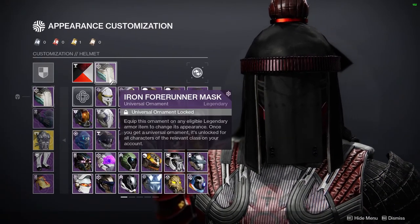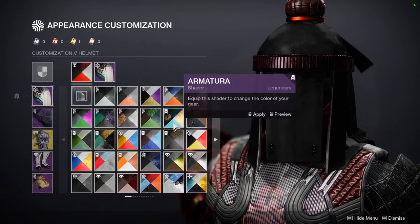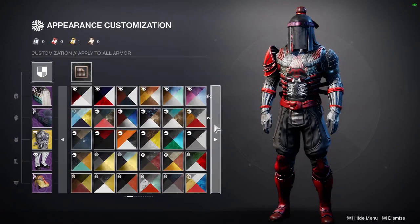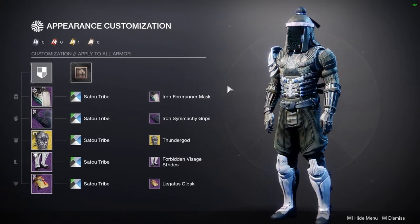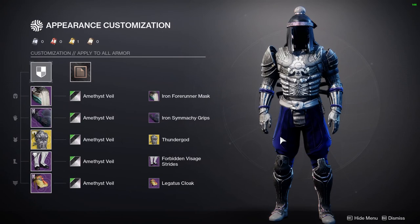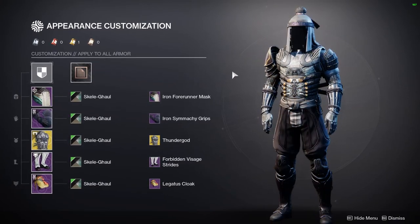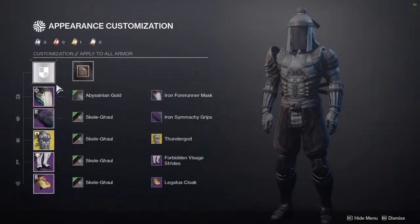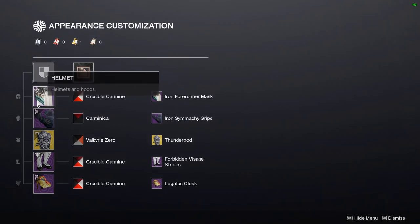The helmet is from Season of the Splicer. Definitely one of my favorite helmets in the game, but it's finicky. It's really annoying to shader because it'll be darker than everything else. Look how dark this is compared to everything else — another great example, a shader that everyone uses, super dark compared to the rest. Getting something to be that dark when you're trying to customize everything is annoying. Your best bet would be to find something that's almost like that. Just be aware that the helmet is very annoying to deal with.